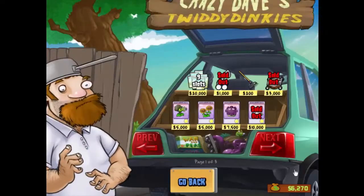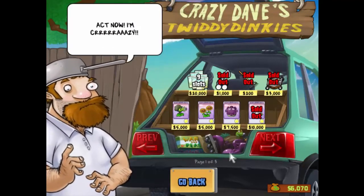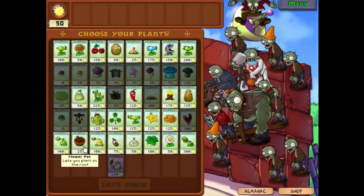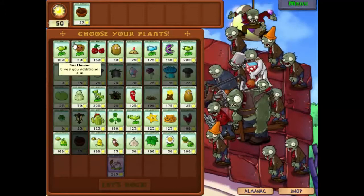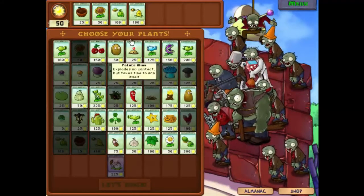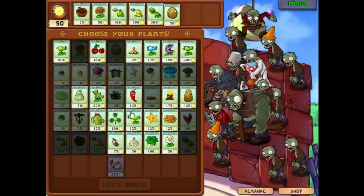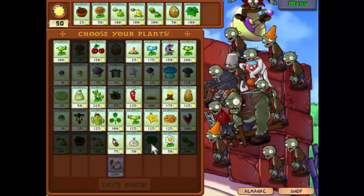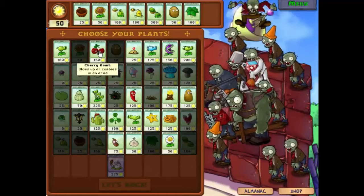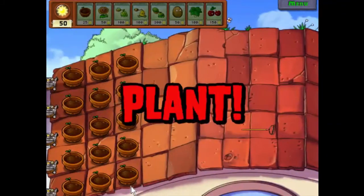Let's check the shop. We need some more rakes and I'm so tempted to buy those, but we don't have nine slots, so I won't. Let's plan our defense carefully. We're gonna need sunflowers, and we're gonna take the melon pult as well, which is a great upgrade for the cabbage pult because this one actually does area effect damage. We'll take the walnut, the umbrella leaf, and the cherry bomb. For the first time I'm not confident we're going to win.